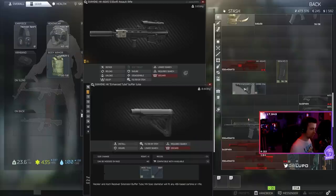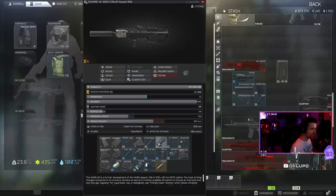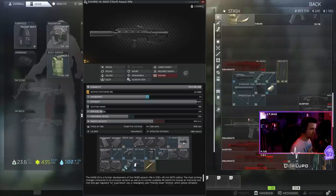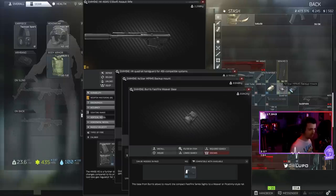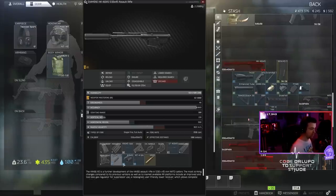It's got a grip on it, a buffer tube with a stock, and the stock has a butt pad on it. It has a sight on the top, and that sight sits on top of a sight mount. It has a charging handle, and there's a laser sight on the side mounted onto the quad rail. That quad rail is holding a grip. It's got a canted sight on it, and the canted mount location has a mount for this sight.